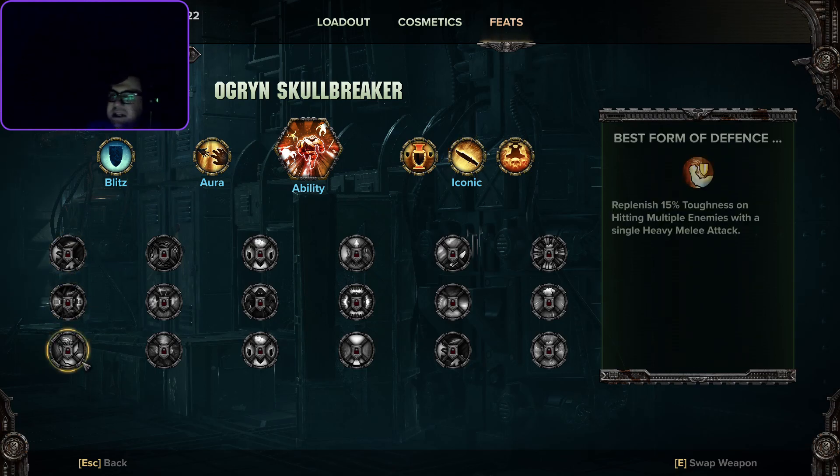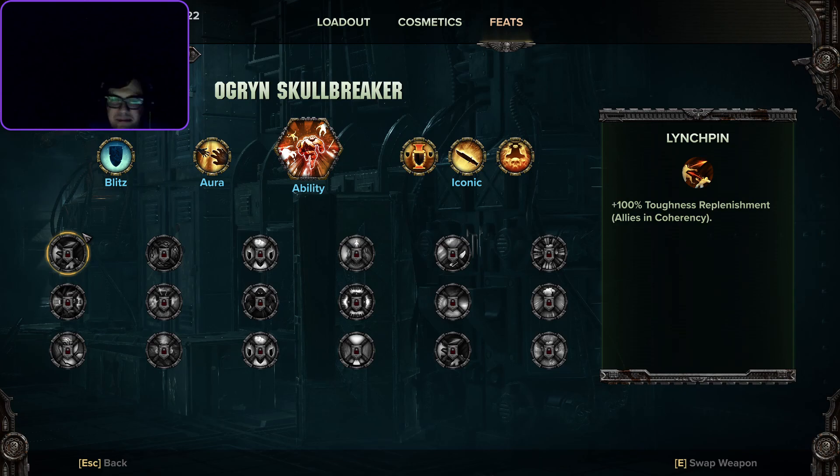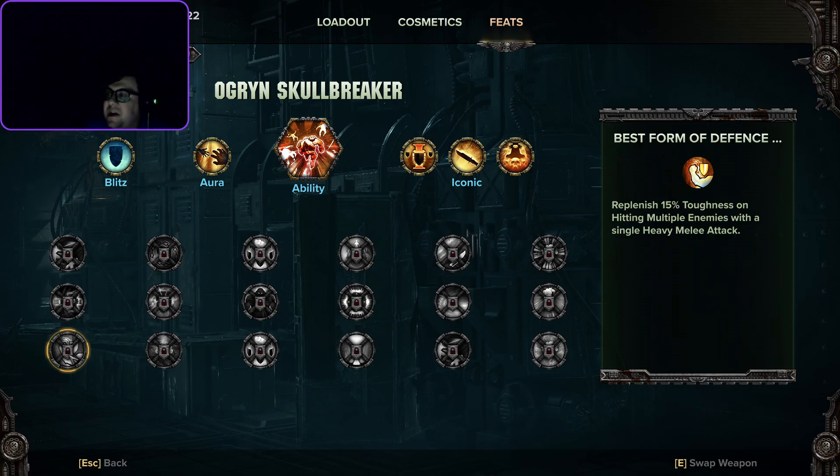Now his skills. Everyone's first trio of skills relate to toughness — making it better or regenerating it. He has plus 100 toughness replenishment for allies in coherency, essentially doubling the rate at which people regenerate toughness. Then replenish 15 toughness on a single enemy heavy melee attack — the heavy attack specifically, not the light or faster strikes. And replenish 15 toughness on hitting multiple enemies with a heavy melee attack, which is ideal for weapons with cleave.